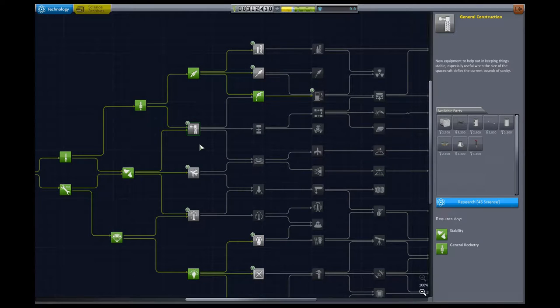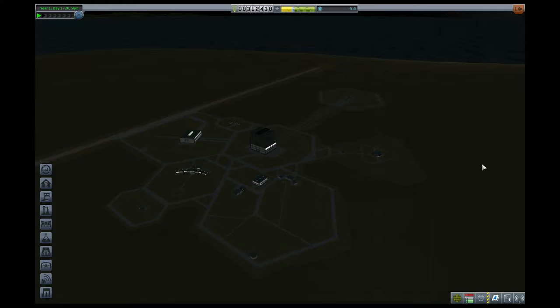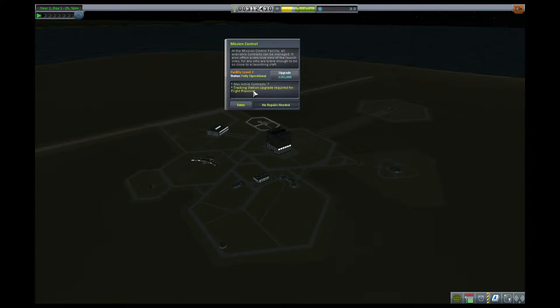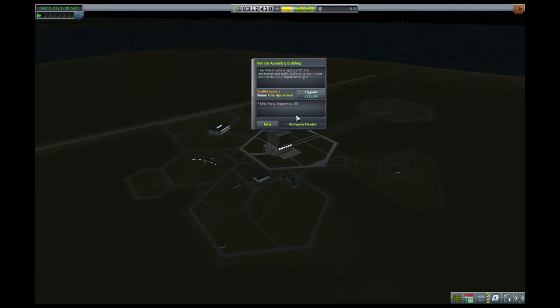So I think our next goal will be to focus on getting the general construction so that we can get more money for upgrading buildings. Our mission yesterday did actually get us over 300,000 Kerbux. We have upgraded to level 2 mission control, which is good because that got us more contracts. The vehicle assembly building is quickly going to become our next desirable upgrade. Right now our max supported parts is 30, and we've already had to tinker with our rockets to stay below that. But when we start getting into the next bits — which will involve flying to and orbiting around the moon — that is going to be really overly restrictive.